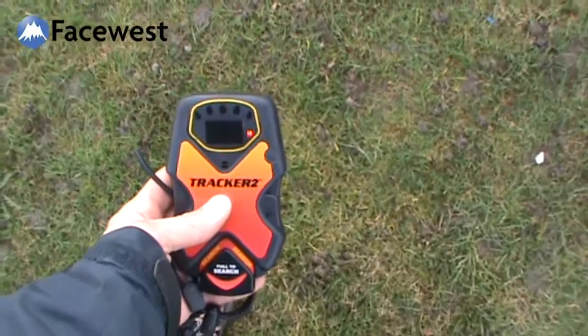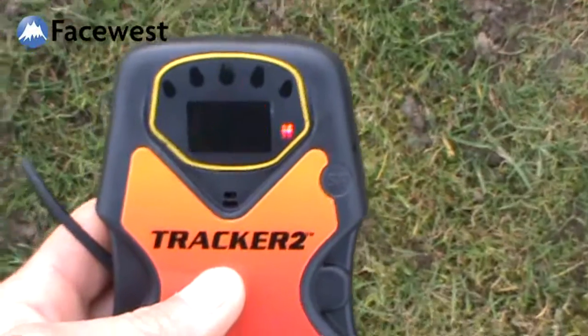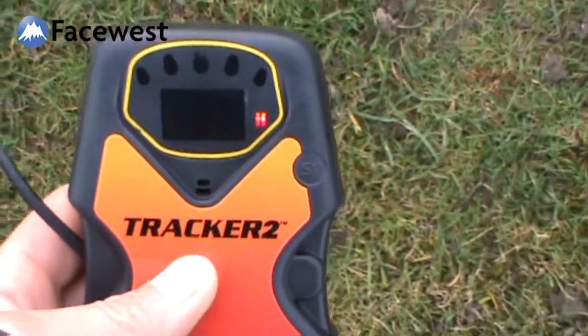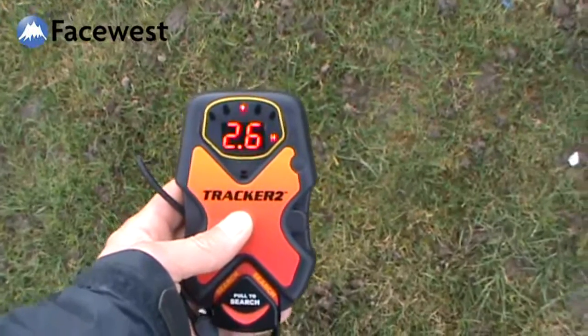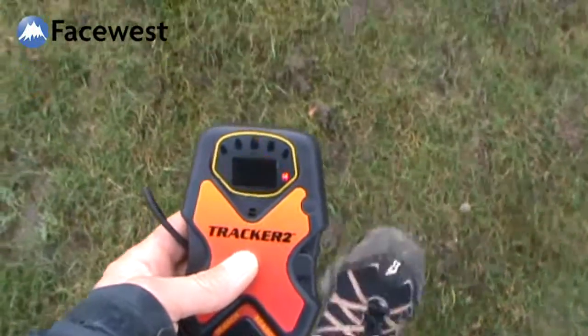The tracker is also telling me at this point that the red light on the side is alerting me that it is picking up at least one other signal. The Tracker 2 doesn't count transceivers — it's just saying it is receiving another signal. At the moment it won't tell me about that signal because it will always guide you to the strongest signal.